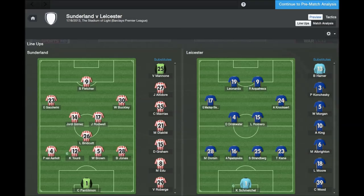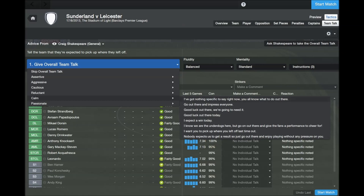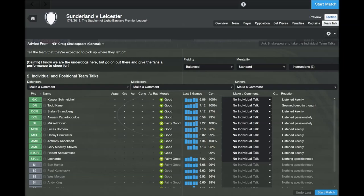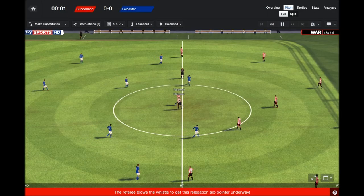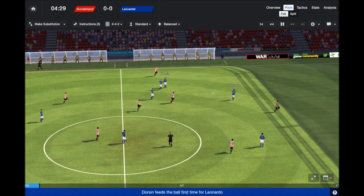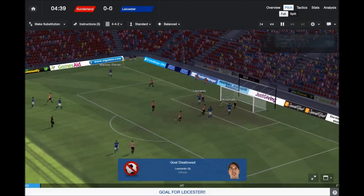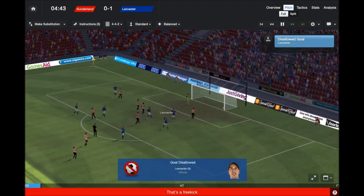So we're playing Sunderland, first game of the season — a team who have done quite a bit of business. They've got Coloccini at the back, Wes Brown, Jack Rodwell, a lot of good players, and Pantilimon in goal. Early on, Leonardo gets it to McKay-Steven who runs at the defender — Leonardo, it's a goal, but it's offside in the first five minutes. Damn.